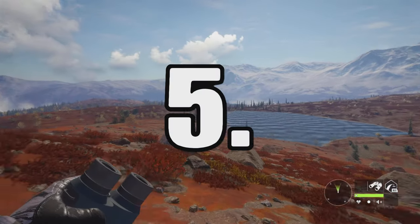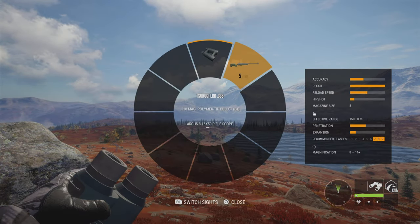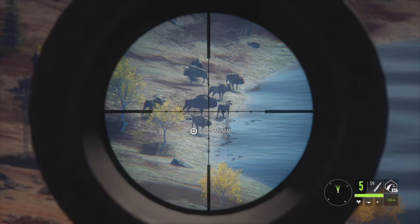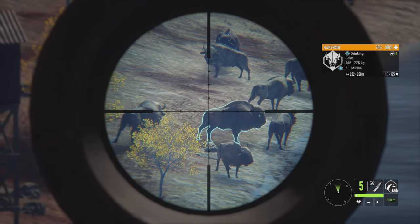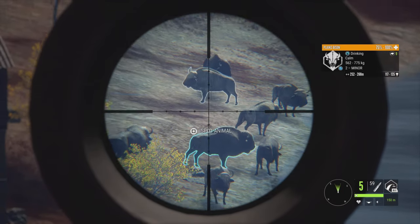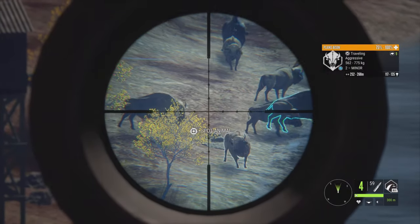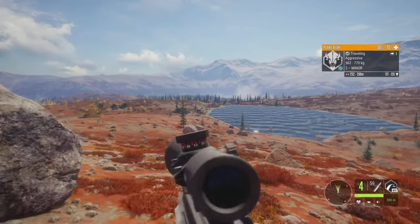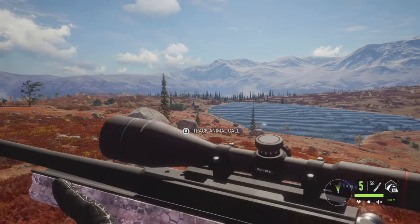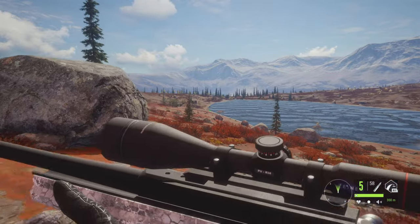The number five rifle on this list is the Scurry LR 338. This is a fairly new rifle that came in the Hunter Power Pack, released last year in early spring. This weapon is definitely quite a beast — it has a massive punch behind it. As you can see when we take a plains bison, he starts going down. It's the biggest long-range round in the game; the 470 is bigger overall, but the 338 is the biggest long-range round.